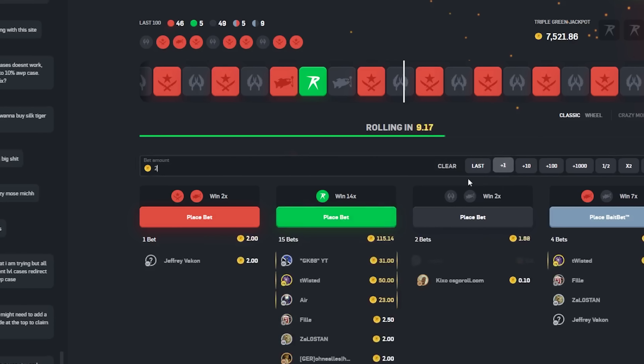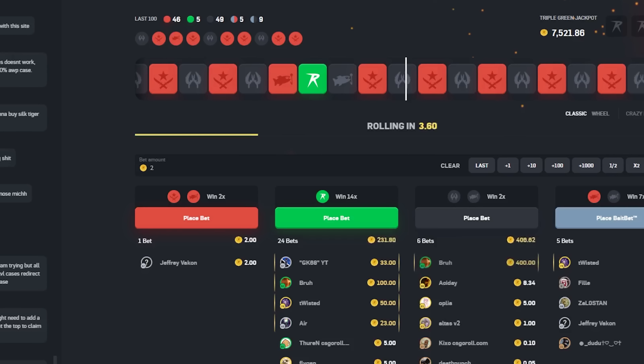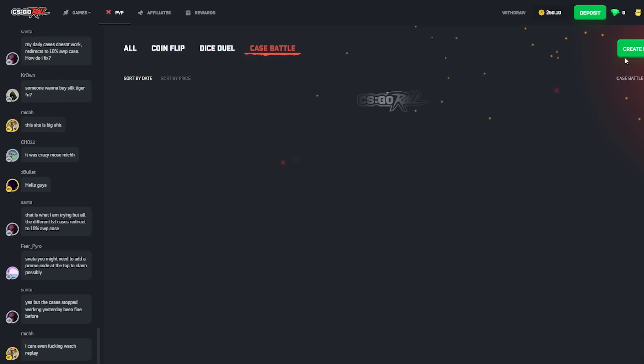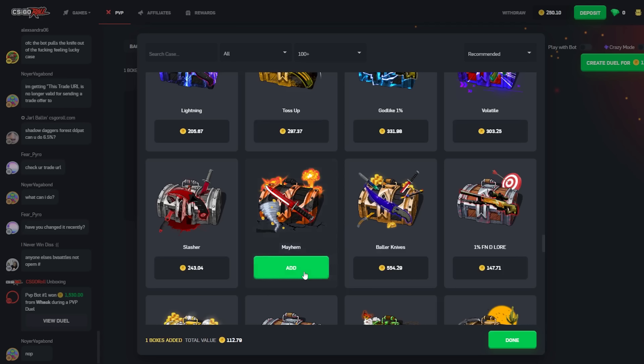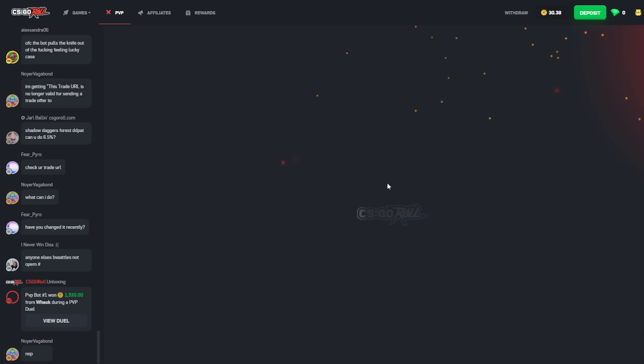Can we hit a green real quick? Make some back — otherwise we just all in to 50. Might just do one big case. Come on, give us a green. Nope — 5 greens in the last 100 rolls, that's so bad. Alright, I know my home case is a banger, let's do my home case instead, and we all in the rest on green.